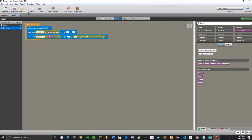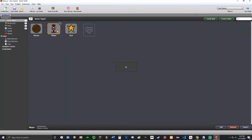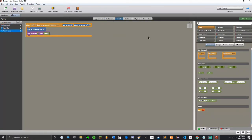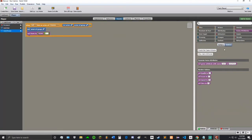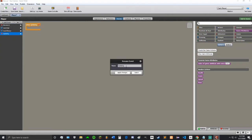Now what we are going to do is go into our player and events. Every time that we catch a meteor, we want to set health to health minus one. To make sure that our health doesn't go below zero, we are going to add a when updating and rename this health check.